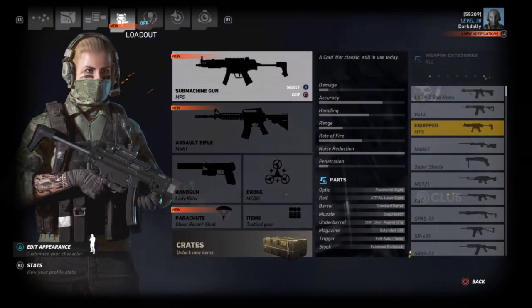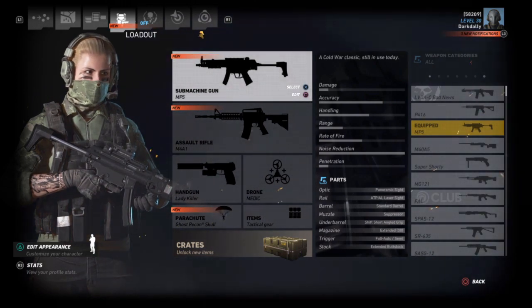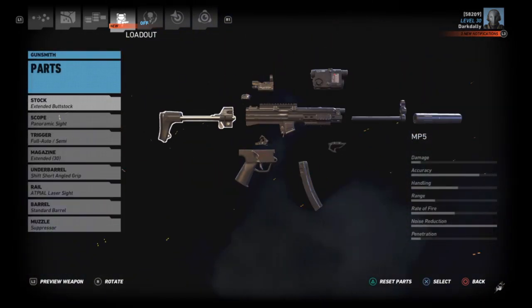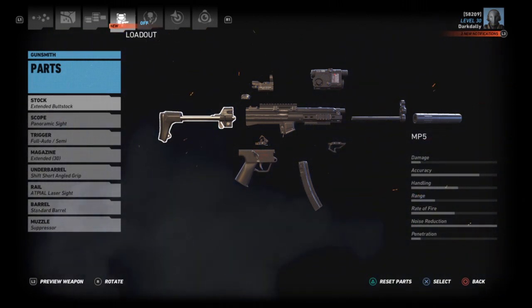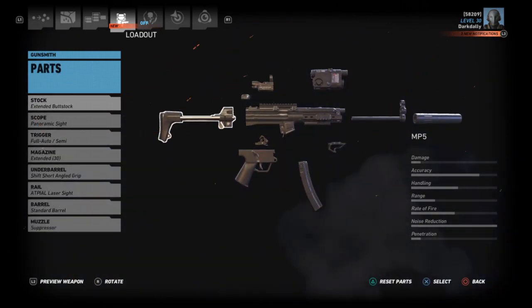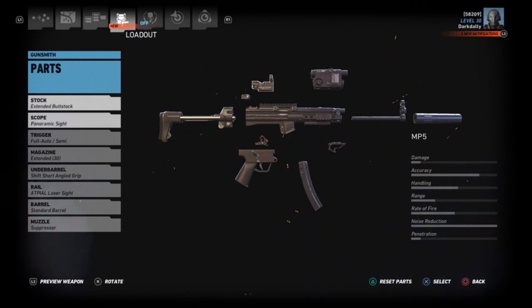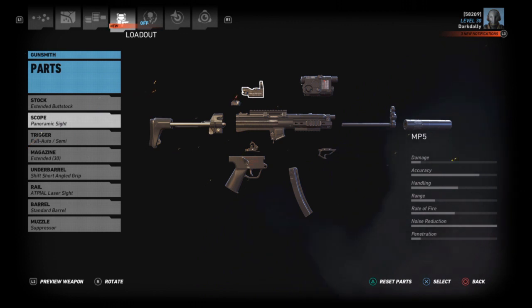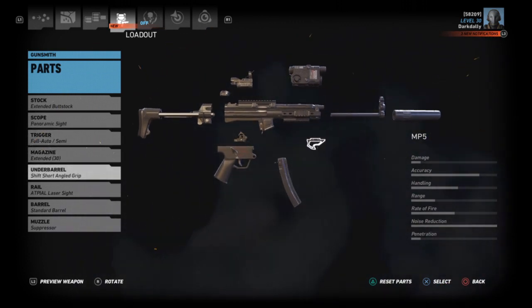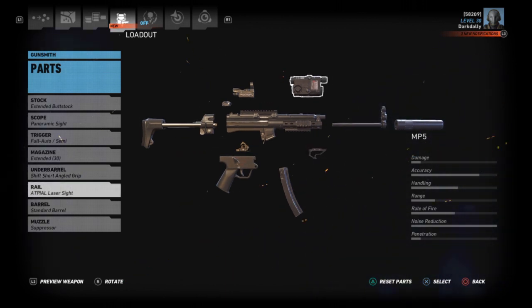We both agreed on the MP5 as our primary weapon. Here's the setup: I'm running an extended buttstock to keep recoil down. SMGs don't have much vertical recoil, but why not? Optics are totally up to you — I'm running an extended mag and a short angled grip to keep my shot group tighter, since SMGs tend to zigzag horizontally. The shift-short grip keeps your shot grouping less horizontal.